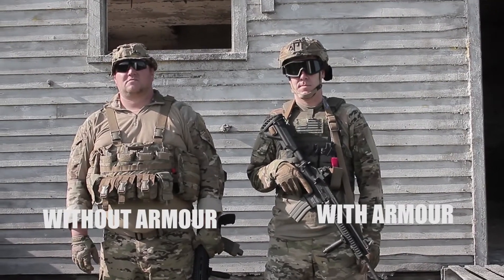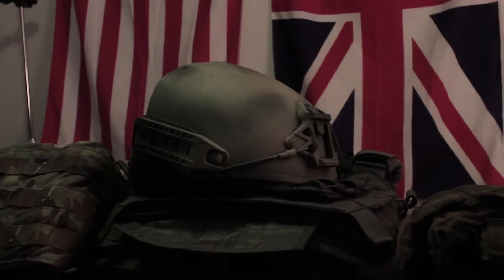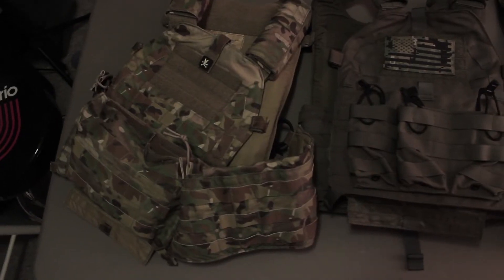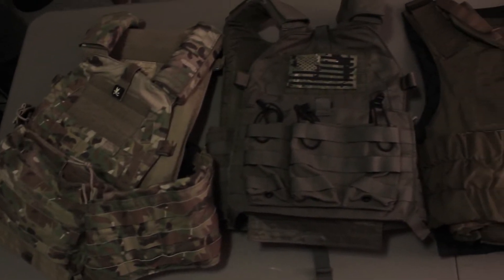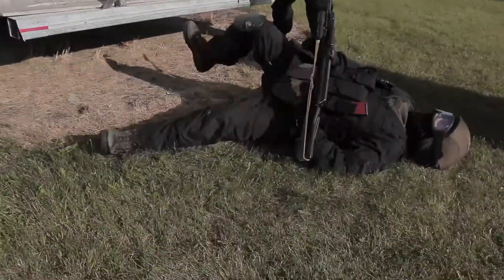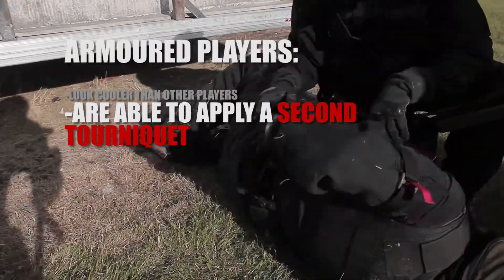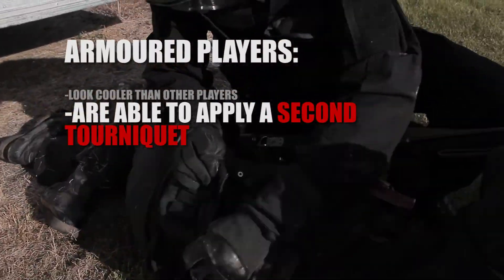The difference between the armored and unarmored loadout is the addition of a ballistic model helmet and plated vest or carrier. Armored players have one distinct advantage over non-armored players: when hit, they'll still go down like any other player, but they will be able to use a second tourniquet before being forced to drink a bottle of water.